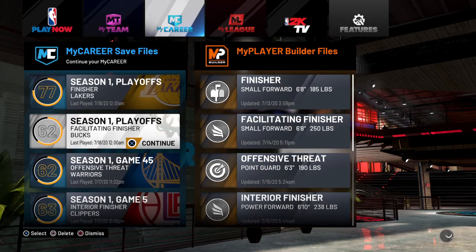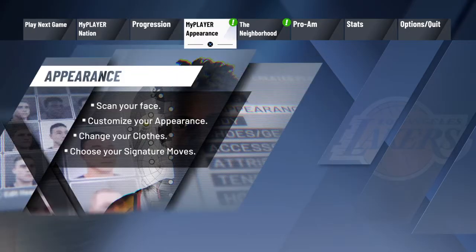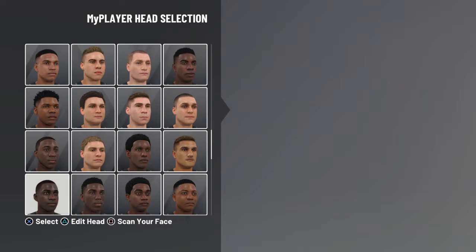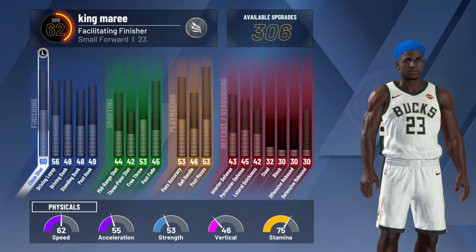I'll let you guys find out what character this is, so guess before I tell you. This is my LeBron build, and this is what he looks like. He is a small forward, just like my other character.